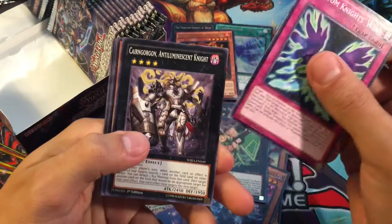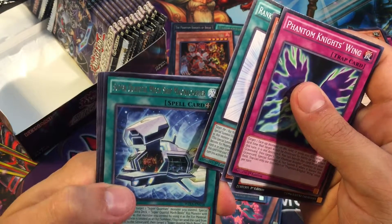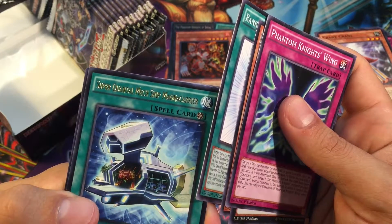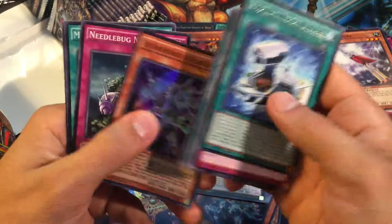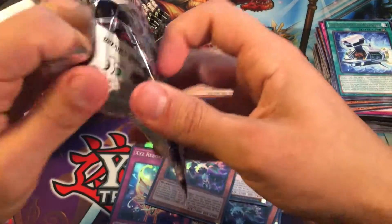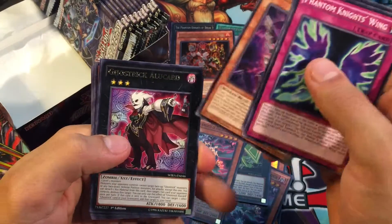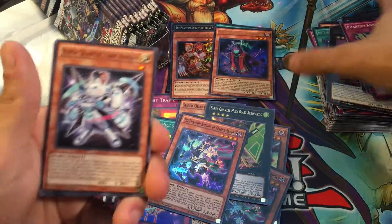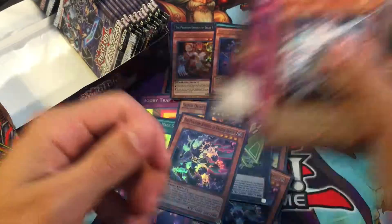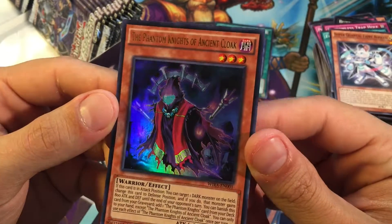Moving on to the second half of our Wing Raiders box — awesome set, so happy I was finally able to grab one of these. Super Quantum Mech Ship Magna Carrier — it's so bright — and then the Phantom Knights of Fragiel Armor again for our Super. Ghost Rik's Alucard again and then the Phantom Knights of Ancient Cloak for our Ultra Rare — so cool! Take another look at this bad boy, awesome artwork, that is awesome!